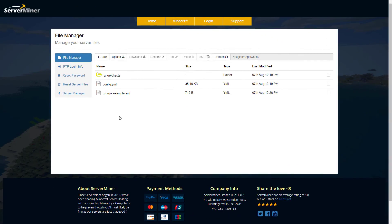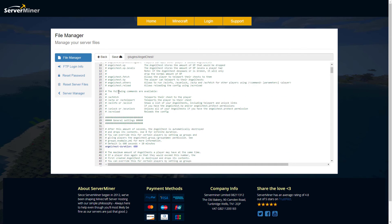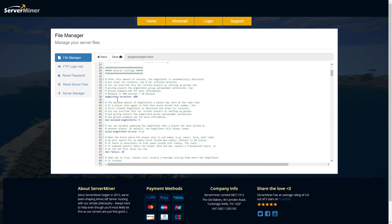That is everything in the plugin in-game. Let's go ahead and look at the config file. Here we are in the ServerMiner control panel — you can see there is an angels folder that saves the data, and then there is a config.yml. There's actually quite a lot in here we can change.